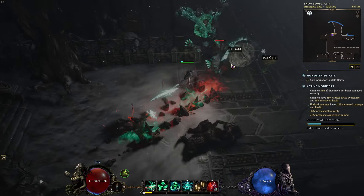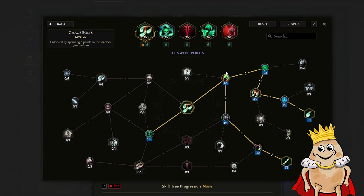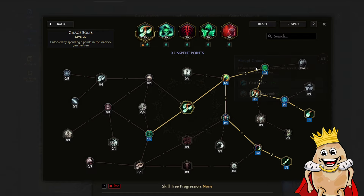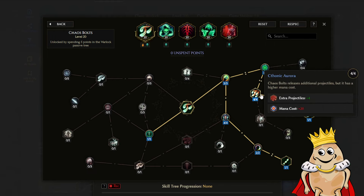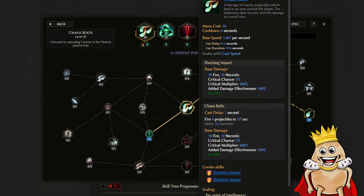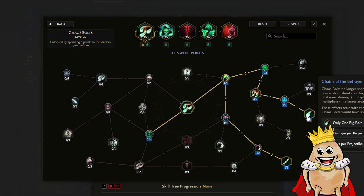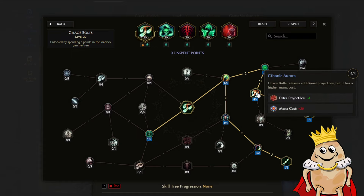So how are we getting to this node? We're getting Abrupt Chaos first. For the first iteration of the build, just get the points you need to path over there. Two points in Abrupt Chaos, then two points in Pandemonium - you'll get casting speed, projectile speed, and chance for increased area. Also Ketonic Aurora, which gives you extra projectiles for more mana cost. Normally Chaos Bolts costs only 10 mana; now they will cost 30 mana - it's a really big deal. Then we finally arrive at the big bolt node, one big bolt, which consumes those additional projectiles.